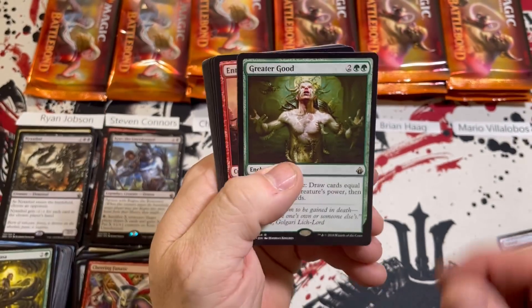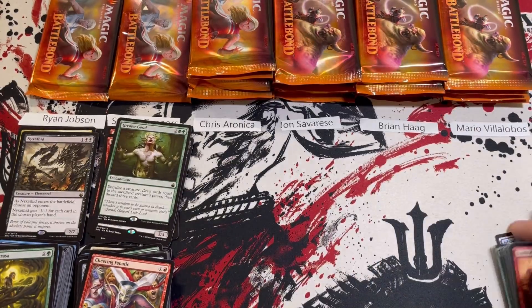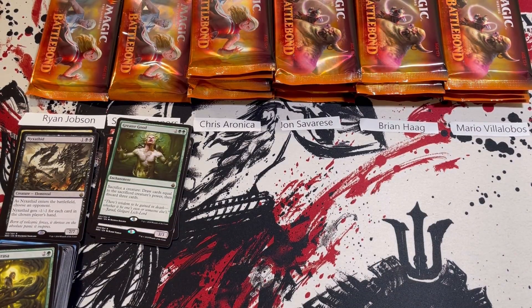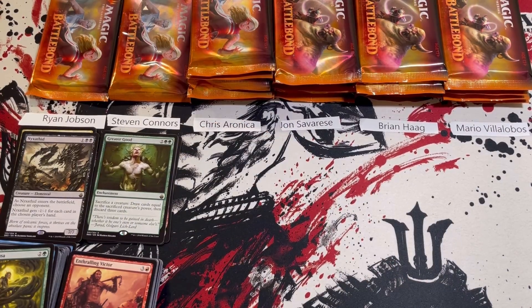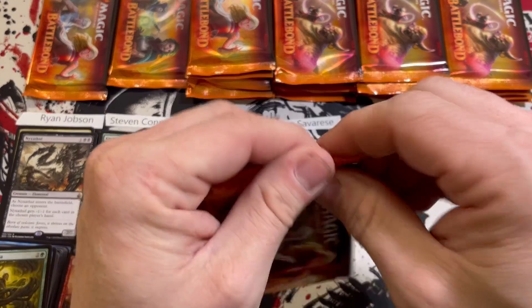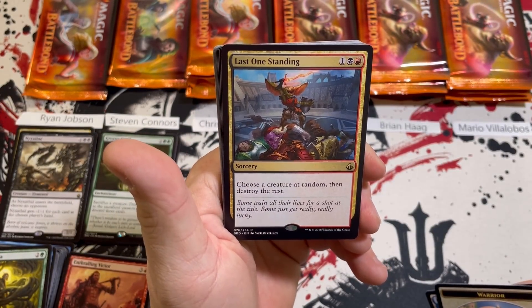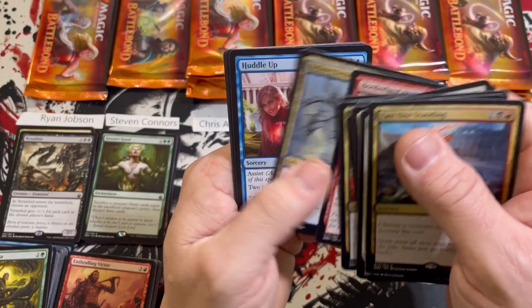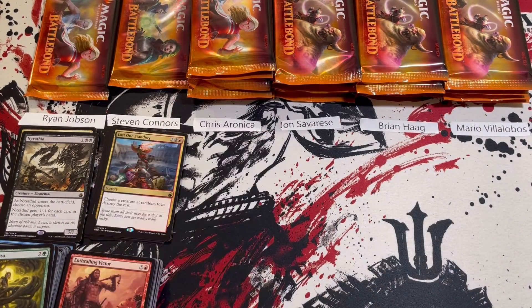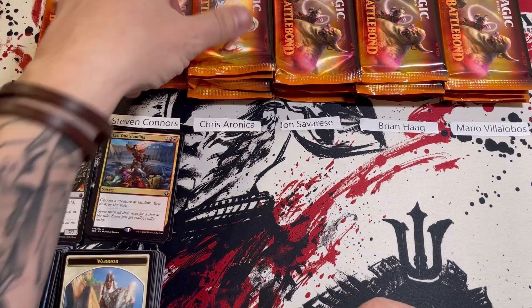Pack four: Greater Good — I absolutely love this card, one of my favorites of all time. I used to have a deck built around it with Glee Crawler and a few combo pieces; you continued to recur the same creatures over and over and draw cards. It was actually Standard legal for a while, many years ago. Pack five: The Last One Standing — a goblin with a sword. Pack six: Millennial Gargoyle. Steven's total: 12, 23, 27, 30. Very nice. Chris, you're up to bat.